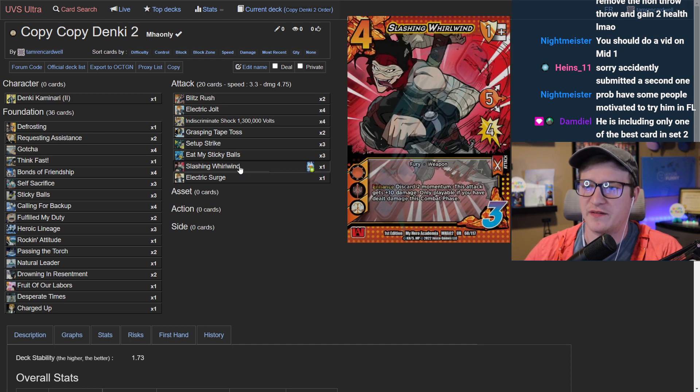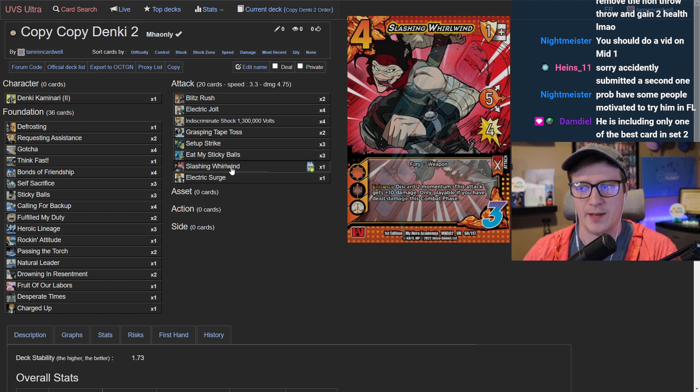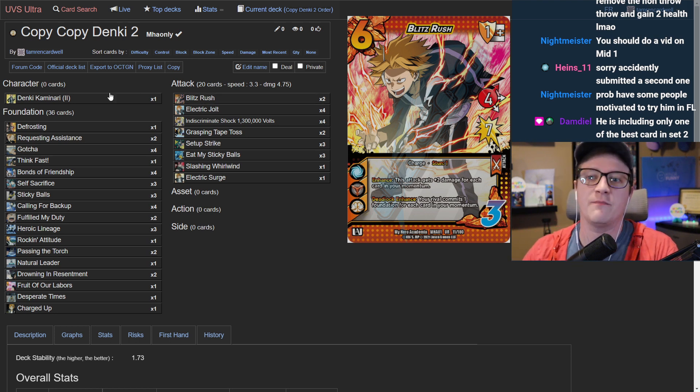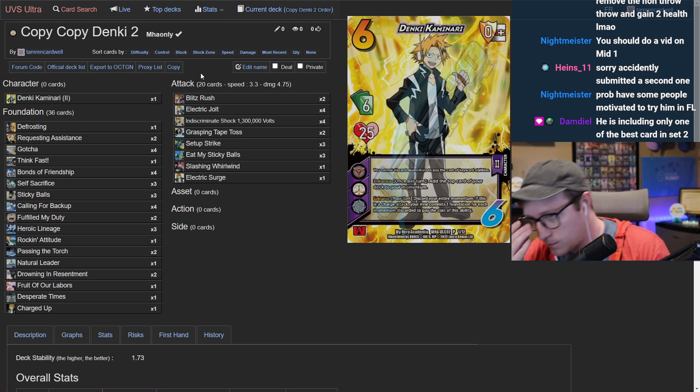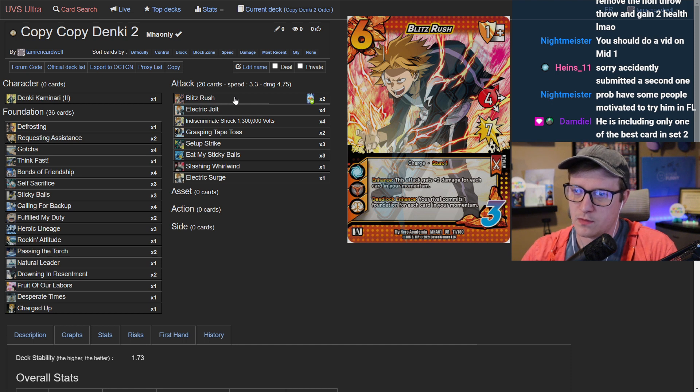The host suggests that instead of Slashing Whirlwind, they could just play a third Blitz Rush. It's harder to play but costs less — essentially a five-high for 11 damage with two momentum versus a five-mid for 14 that requires hitting first. The guest notes they'd considered three Blitz Rush originally but were seeing it too often for how expensive it is. However it's a one-mid block so drawing it dead isn't the worst.